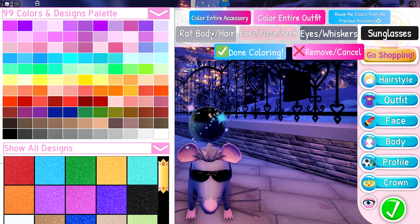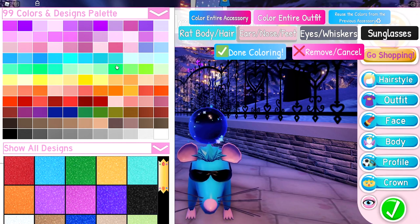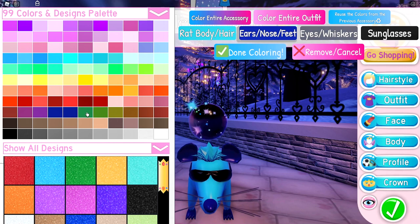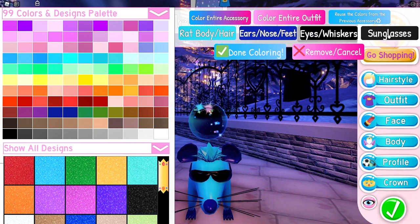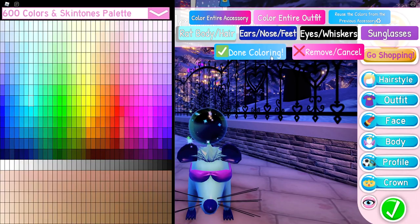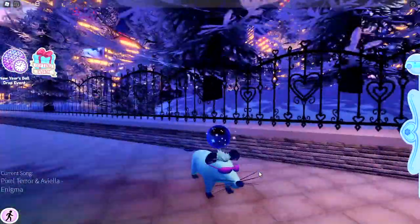The cool thing about this sewer rat is that you can color it different colors, like pink or blue if you want. But I'm going to make it super cool because this is a cool sewer rat. I'm going to make it the most wonderful color of all — in my mind — blue. So it's now officially blue. Its sunglasses are a nice shade of purple. I just colored my sewer rat, and my sewer rat is looking better than ever.